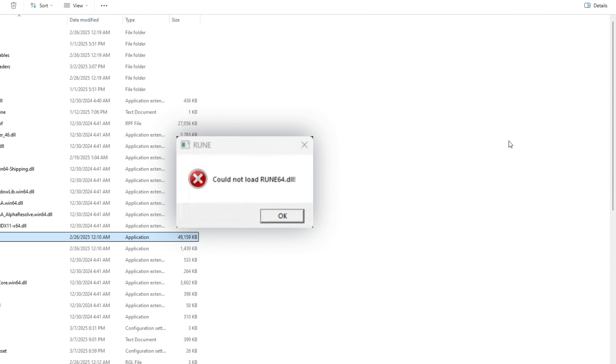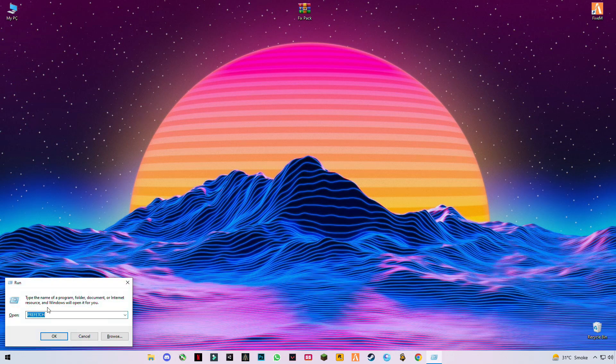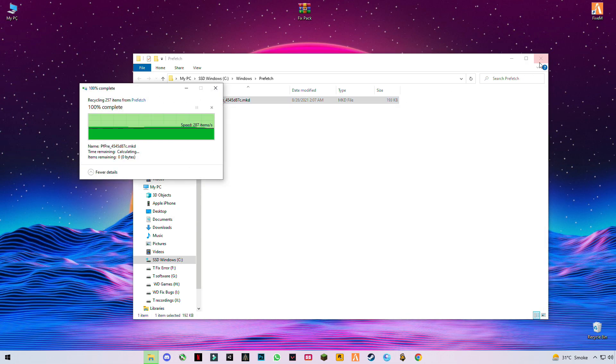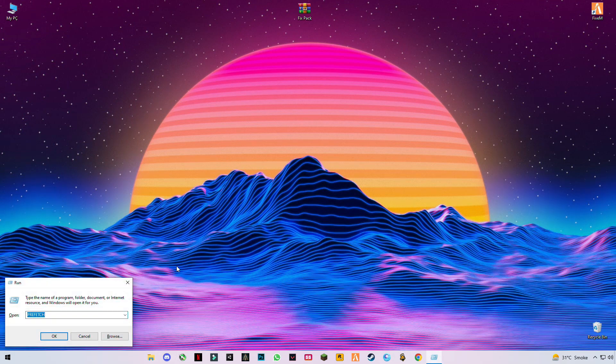First of all, press the Windows button plus R together and type 'prefetch', click OK. Press Control plus A to select them all and delete them, and skip any files that cannot be deleted. Then press Windows plus R again and type 'TEMP'.